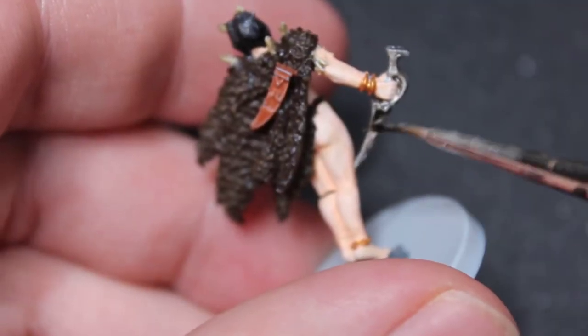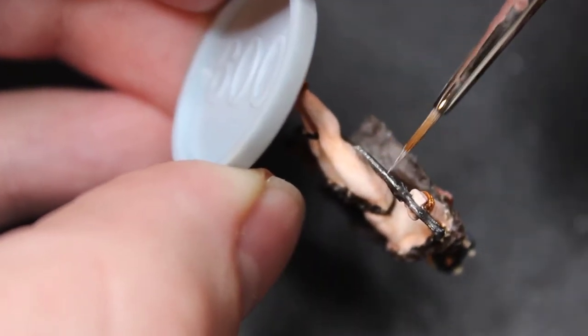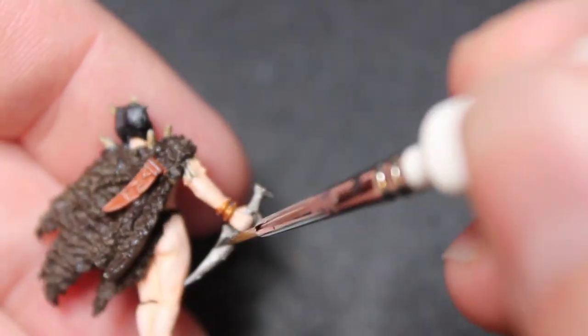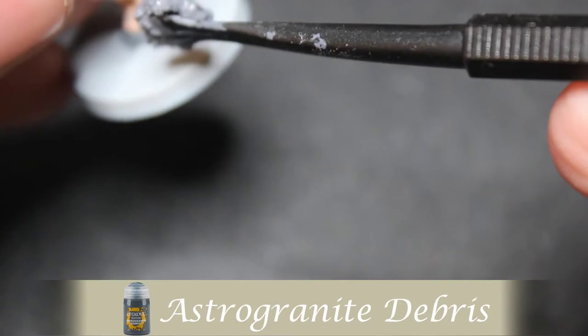Nuln Oil for the dagger - I'm just going to plop it on there and lift up to put it underneath the hilt heavily. Then taking the Necron Compound and highlighting the edge a little bit, but mostly the knife point. Re-adding those definitions to the hilt but mostly adding a sheen to the blade itself.